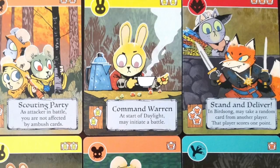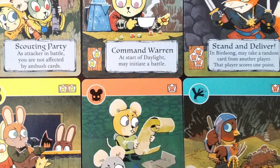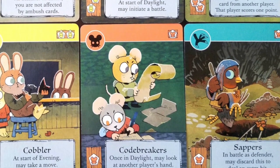Root is hard to get full players into because all the factions are difficult to understand — they all have certain phases, different crafting, certain combat abilities, and different ways to score VP. For instance, the Marquise Cat scores VP for buildings placed — the more buildings in a village, the more VP you get.